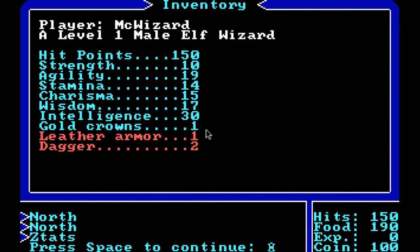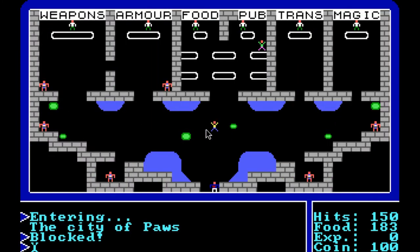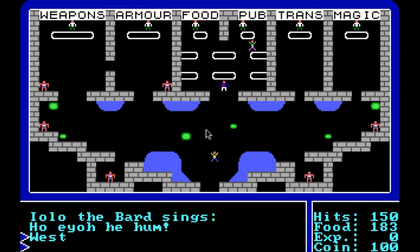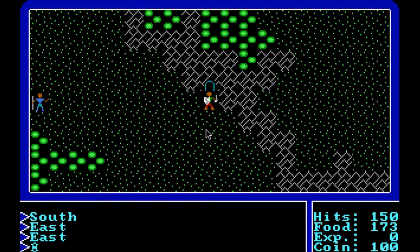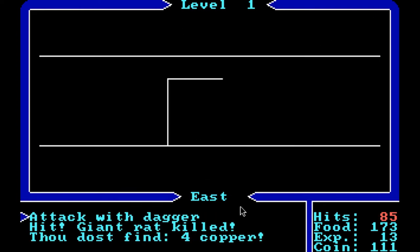Ultima was a huge success, influencing genre granddaddies like the original Dragon Quest and proving that players don't necessarily need the same level of detail from a pen and paper game when it comes to stats in a video game. You can limit player information and they still feel empowered to make strategic decisions, choose which stats they want to focus on, and generally have a good time adventuring. The very first thing you do in Ultima is choose your stats. Even though you don't know how they work or anything about the world, you can still intuit that if you want to be a warrior you should raise your strength, and if you want to be a wizard you should raise your intelligence. Other games went on to imitate Ultima's system of simple-to-understand stats that hide more complex systems from the player. That's how we got stats as they exist today.